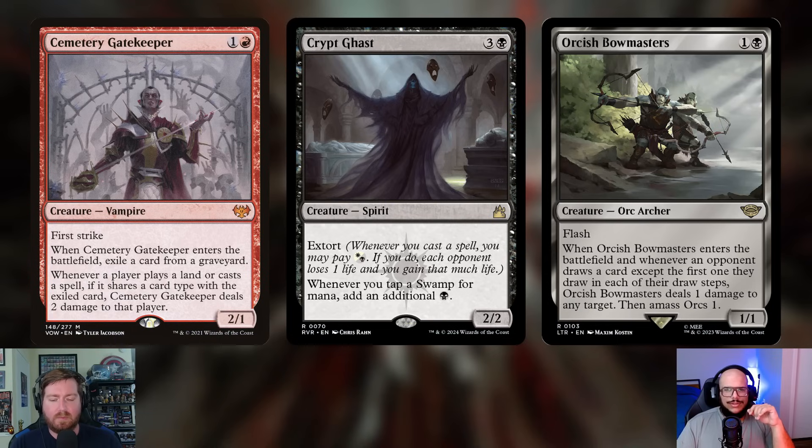Moving into the big-baller cards: Orcish Bowmasters — one and a black, a 1/1 Orc Archer with flash. Whenever an opponent draws a card except the first one in their draw step, it deals one damage to any target and amasses Orcs 1, essentially giving you two bodies for the price of one. At higher power levels, opponents draw lots of cards. You can direct the damage to the drawing player to trigger Valgavoth, or ping creatures down to manage threats.